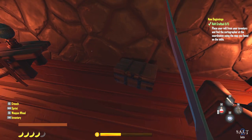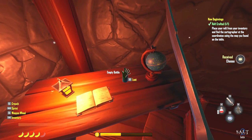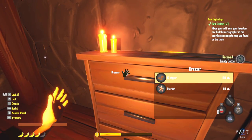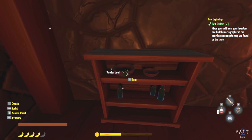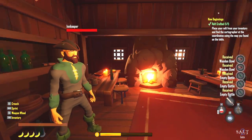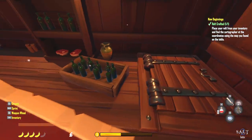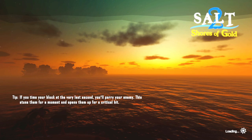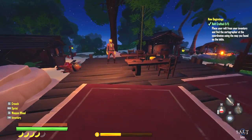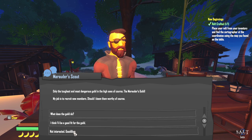Can we rob people right in front of their faces? Some stuff it seems like you can take and some you can't. I'm not entirely sure how the robbing process works in this game. A marauder scout — who did you think I was? What guild? I'll mess with their stuff later. Nothing there either.